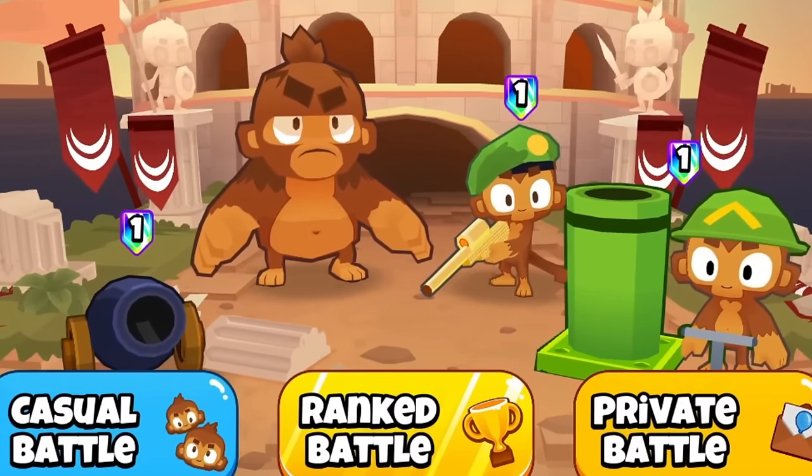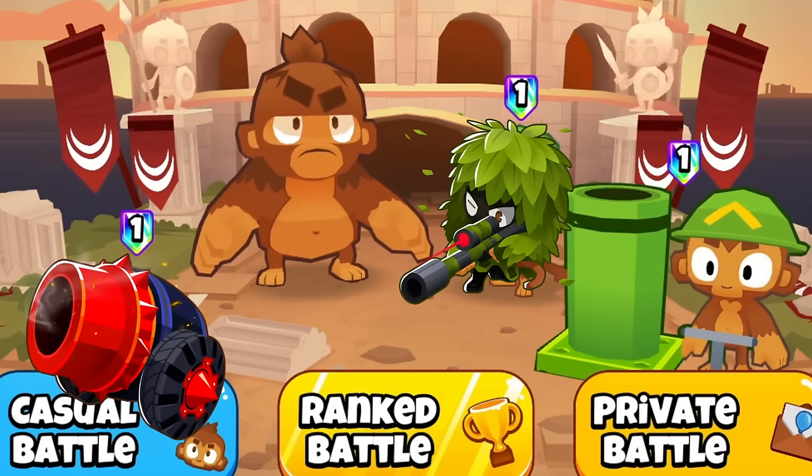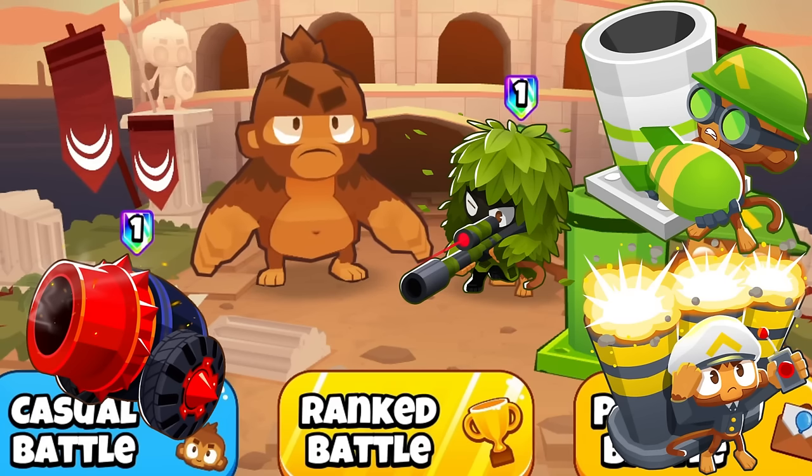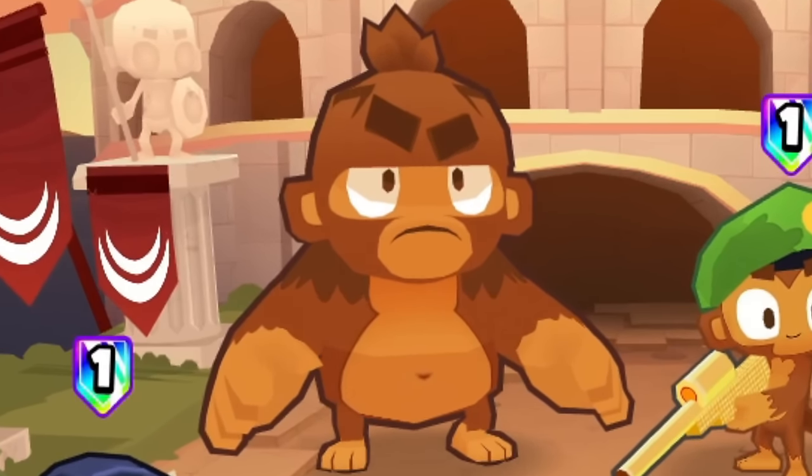We're going to be using this strategy right here, because we can stun balloons with the Balloon Crush on the Bomb, the Cripple Moab on the Sniper, and finally the Shell Shock slash Poppin' On on the Mortar. And don't forget about my boy Pat Fusty too — he can stun.